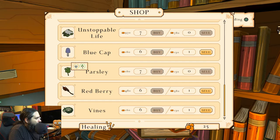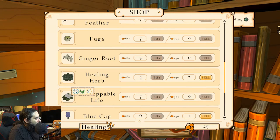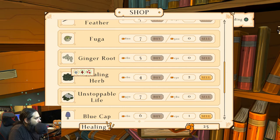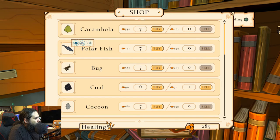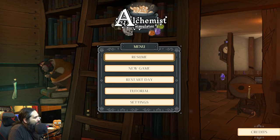You know what? I think we'll get the healing herb. I don't even see it anymore. There it is. It's not letting me buy anymore. I think we messed up, dude. Anyway, we get the gist of it. This is something I'm gonna have to sit down and really study and use a cheat sheet. Alchemist Simulator — I suck at this game.